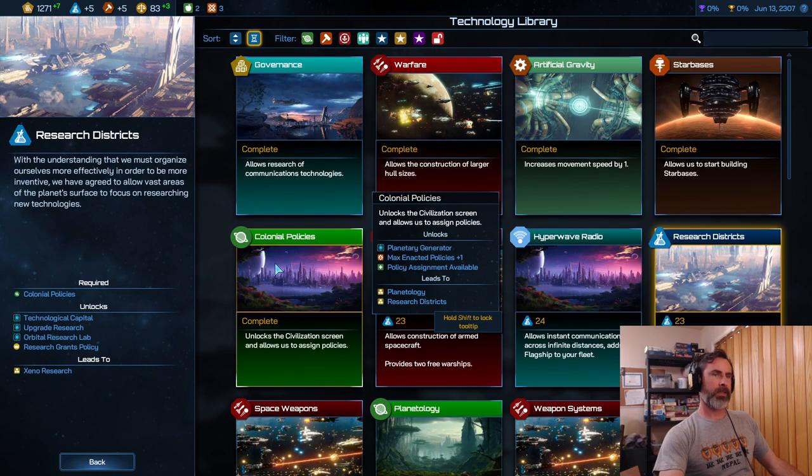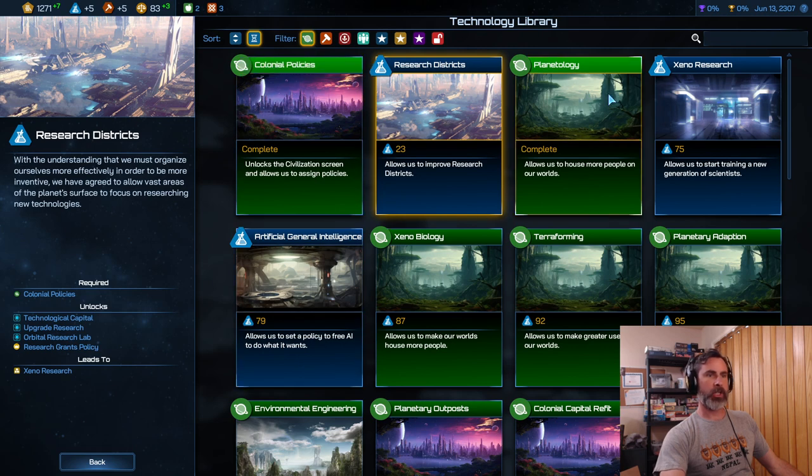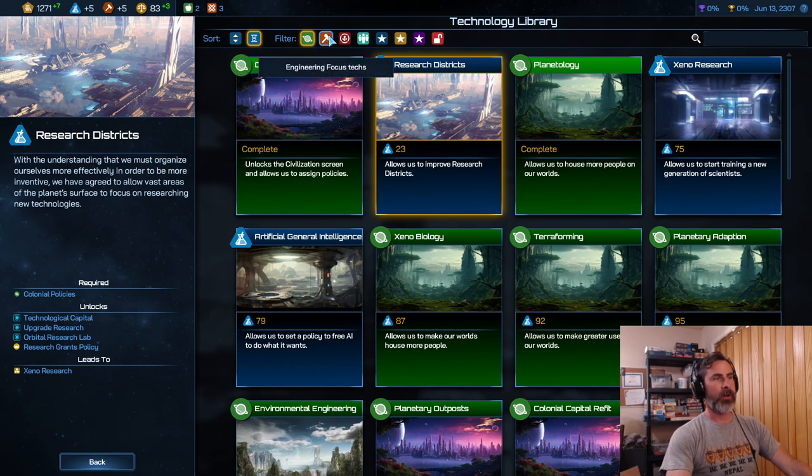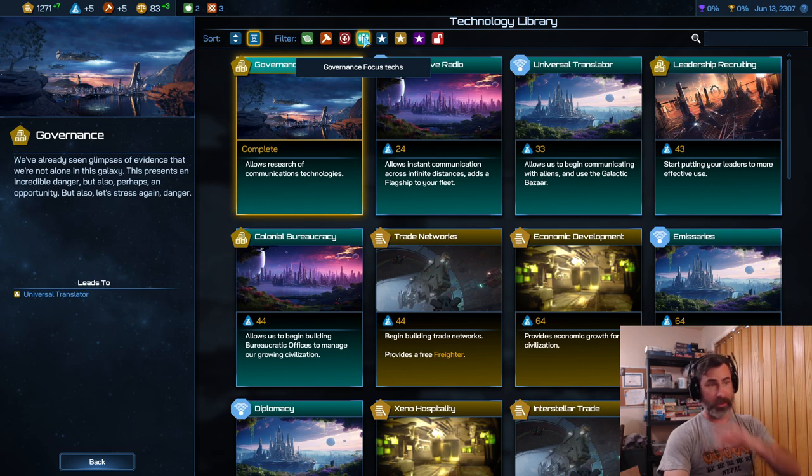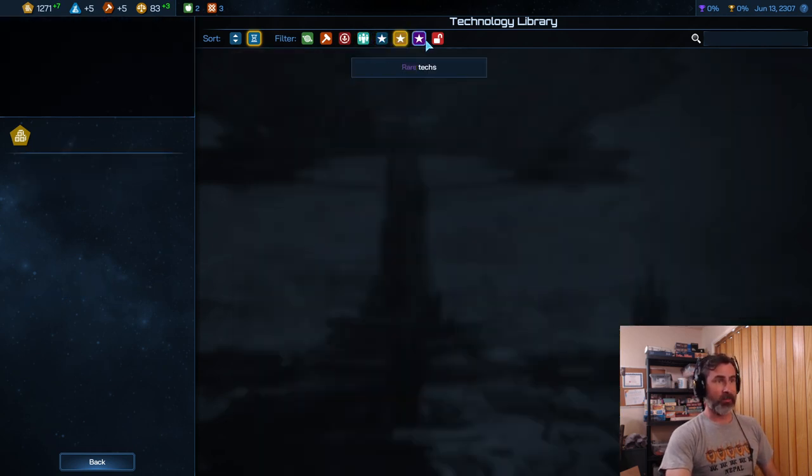Planetology just completed. Under the technology library — not tree — we can filter by all different categories: engineering, warfare, governance — those are the four big ones. There are also common, rare, and uncommon categories, but they don't seem to have anything in those. Maybe that hasn't been implemented yet, or they're deprecating it and just haven't gotten rid of the buttons.